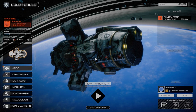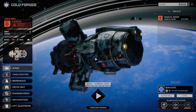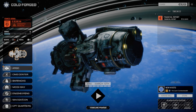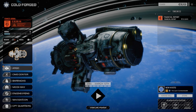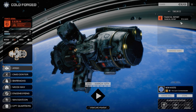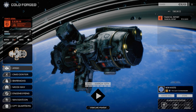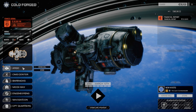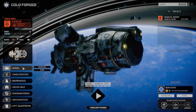Hey, welcome back to another episode of RogueTech Cold Forged. If you tuned in last episode, we were basically doing an assassinate mission. We ended up fighting 10 mechs, which is a little ridiculous, but we managed to pull it off. Took a bunch of damage, managed to make it through the financial report. I've repaired everything up now.